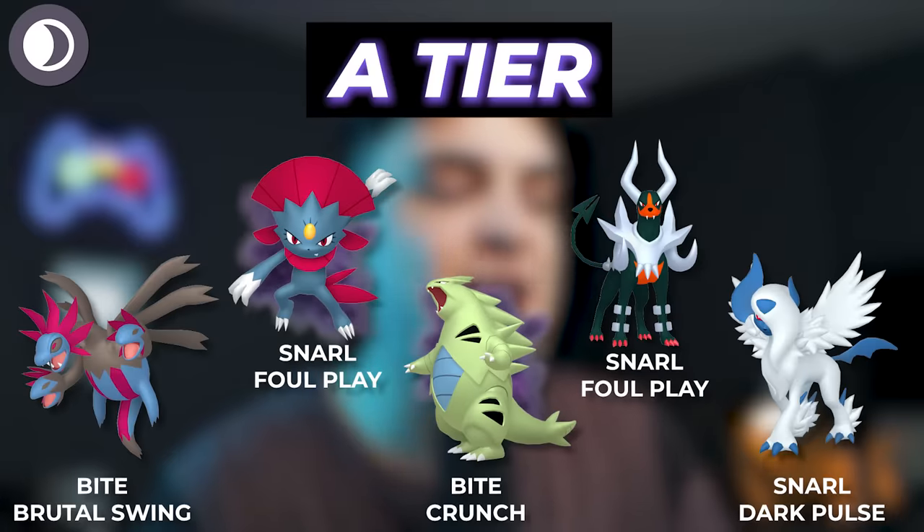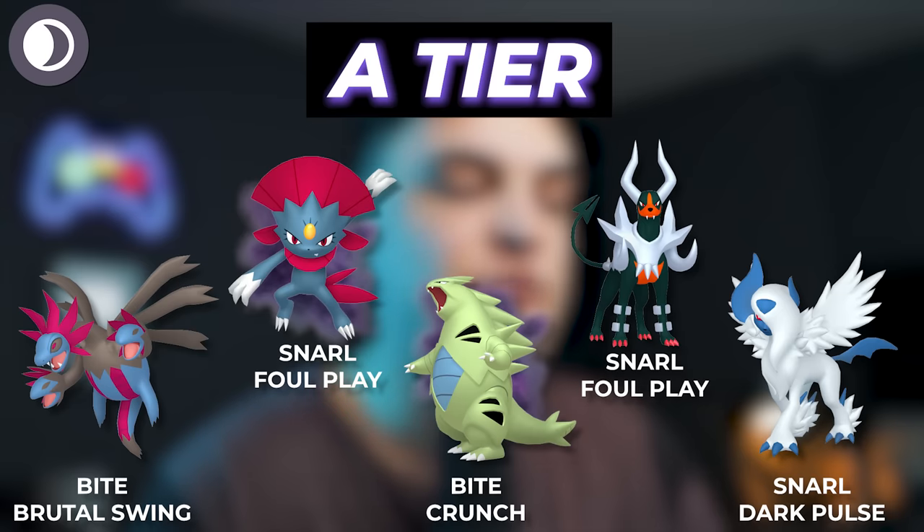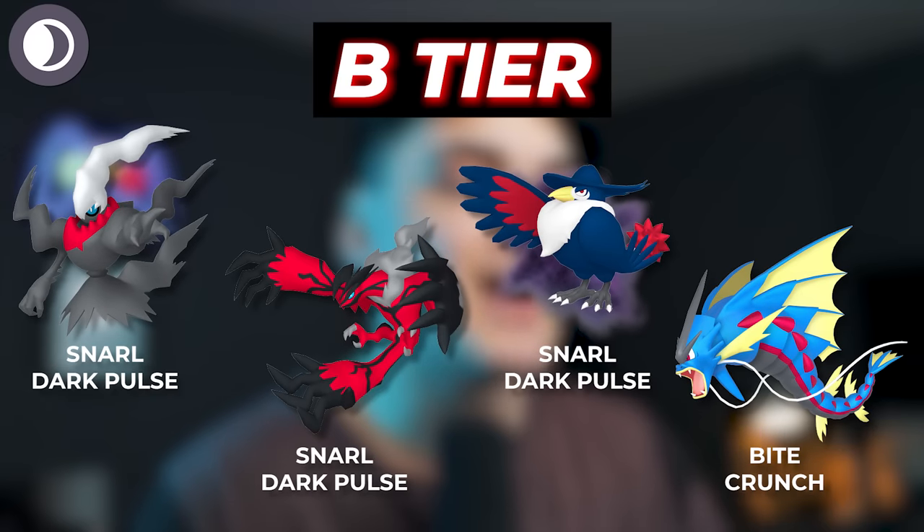In terms of the A tier for Dark types, we're going to have Hydreigon with that new move Brutal Swing, Shadow Weavile, Shadow Tyranitar, Mega Houndoom, and Mega Absol. All these Pokemon are strong Dark types and if you have them powered up, definitely worth using. In terms of the B tier, we're going to have Darkrai, Yveltal, Shadow Honchkrow, and Mega Gyarados. All these Pokemon are good, just not really as good as the other Dark type raid attackers — more of a budget or second option.